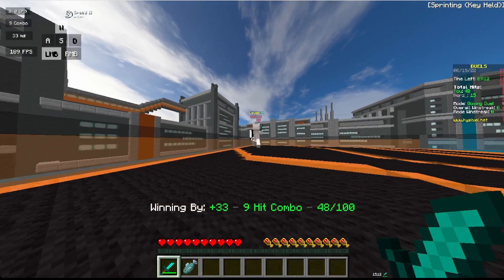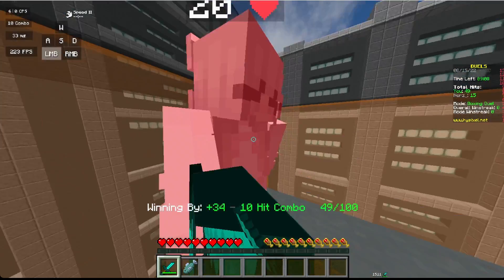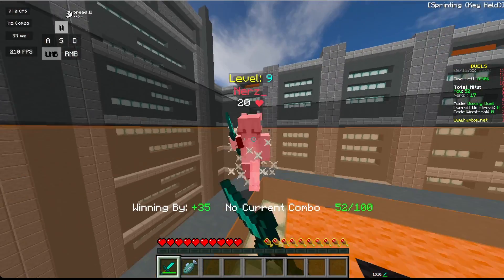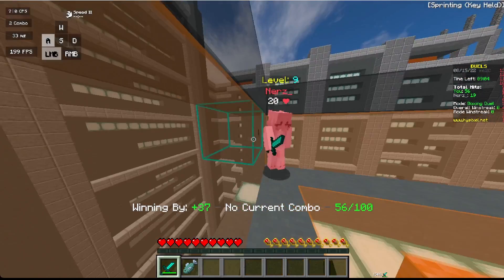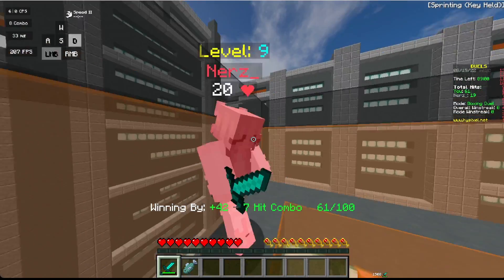I would suggest practicing these three, but if you can't do any of them yet, you can just do anything that will put your opponent in a combo. Using the speed in Boxing, if you put your opponent in a combo, it will be very difficult for them to escape it.